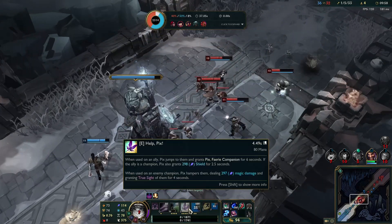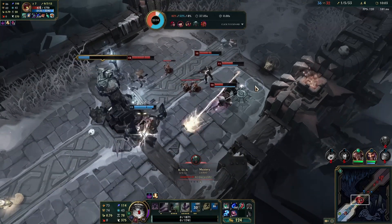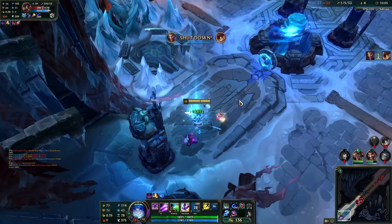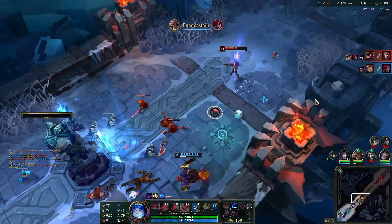I just prefer old-fashioned shields like Janna's shield — you can only put it on ally champions. It's less confusing. I have a small brain.